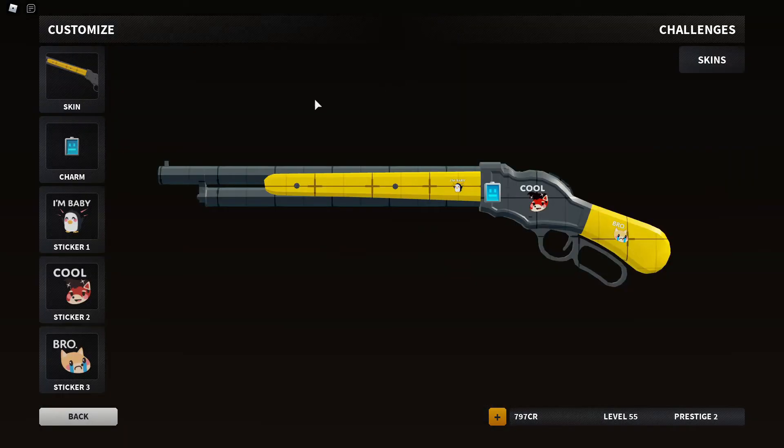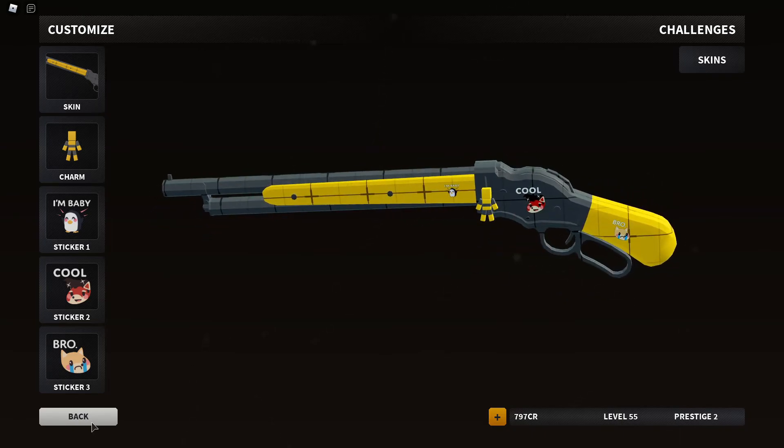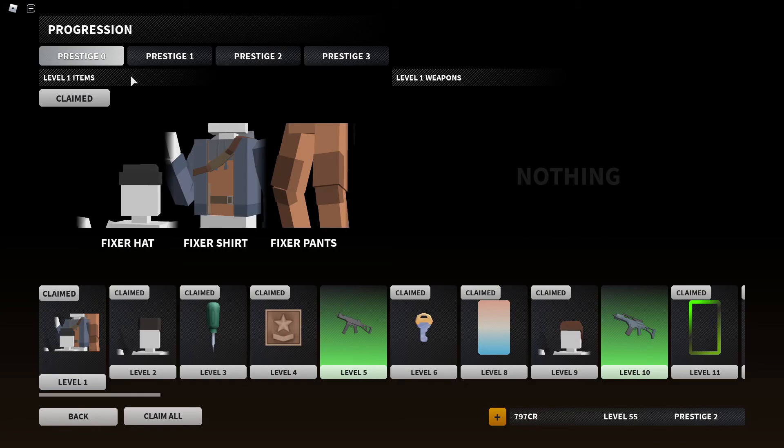You can see the charm on my gun — I didn't even put it on right there — but yeah, there's a little charm. We're going to get into the other customizability stuff, so let's get into the game.